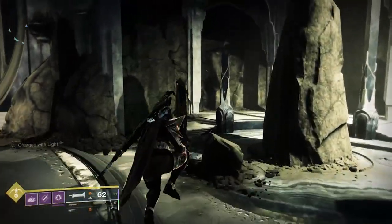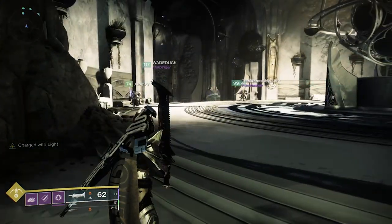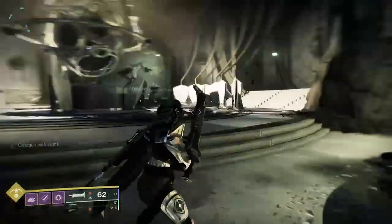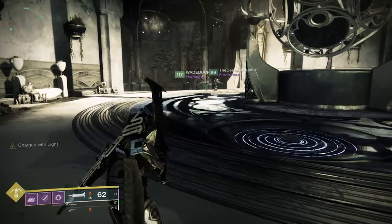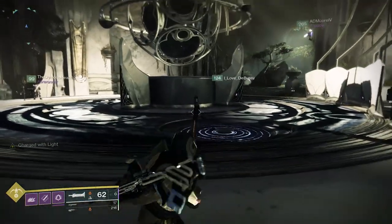There are three areas and three plates that correspond with those areas — that's the core of the activity. You're going to want to have three sets of two people, designated per area. Those people are set to those three zones.